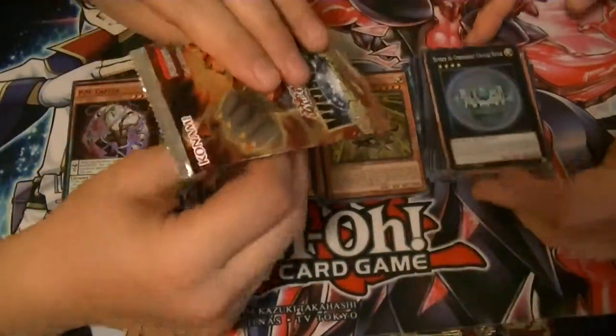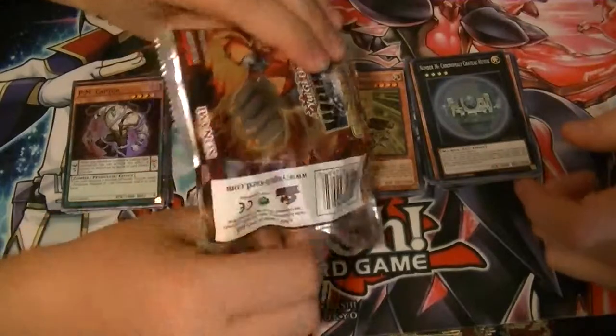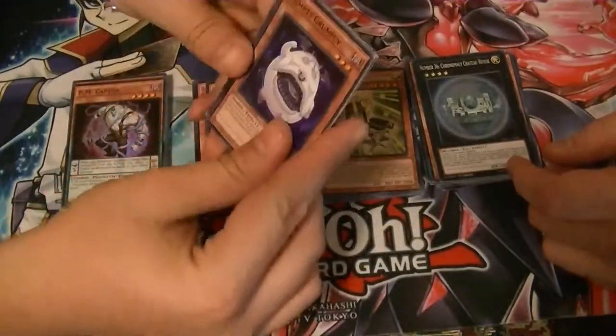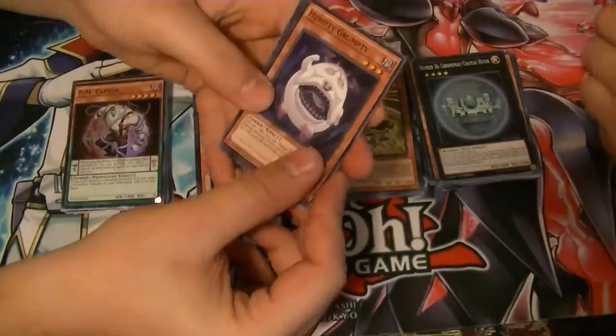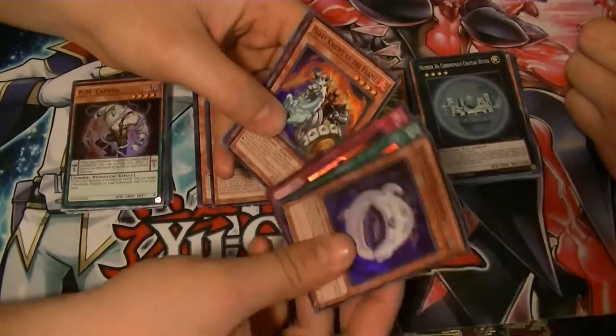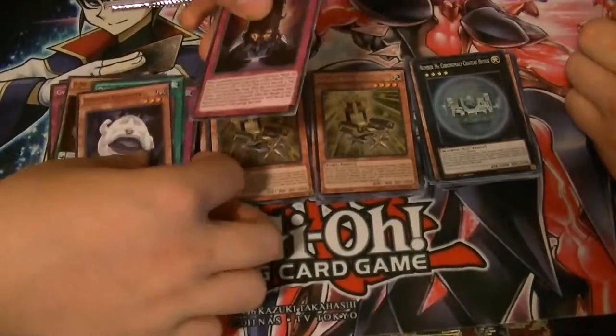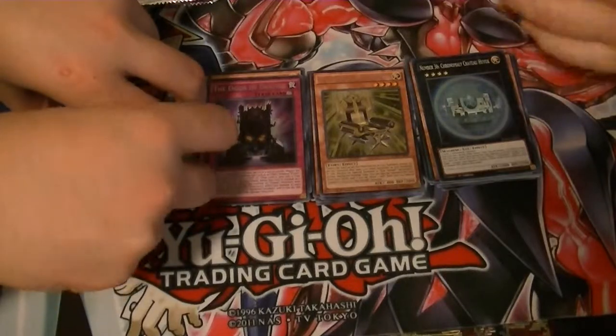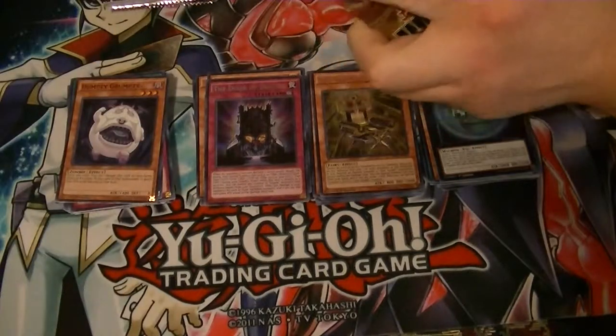My chair's better than your chair. So currently there's only about two cards we haven't pulled: Humpty Grumpty, Da Da Da Draw, Plankton, Heavy Knight of the Flame, and The Door of Destiny. But what other cards did we not pull? Blazeman — oh yeah, we had them. I forgot about Elemental Hero.